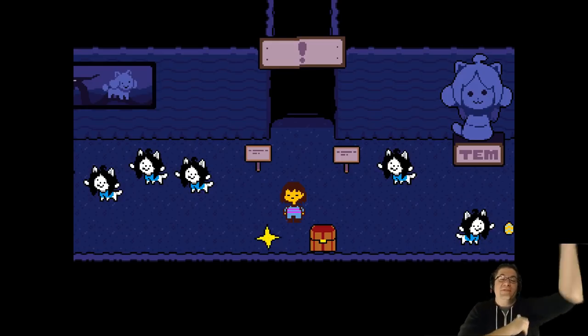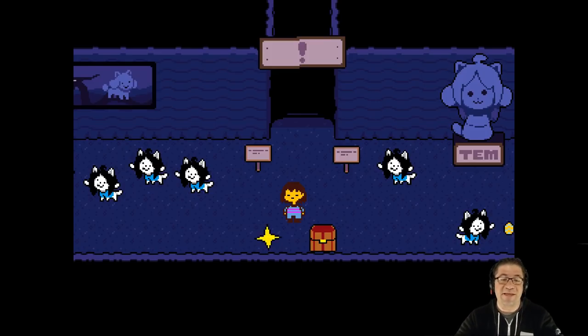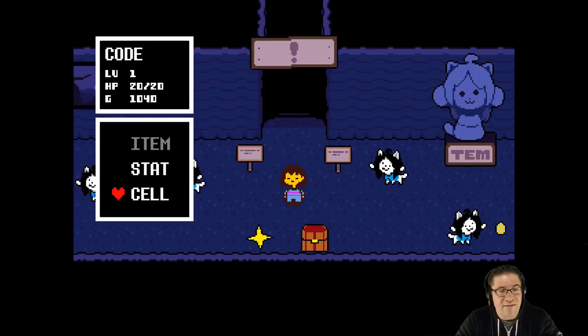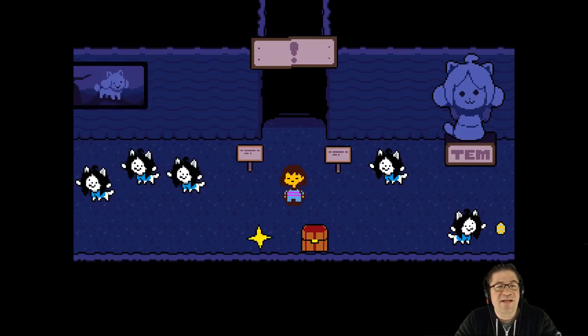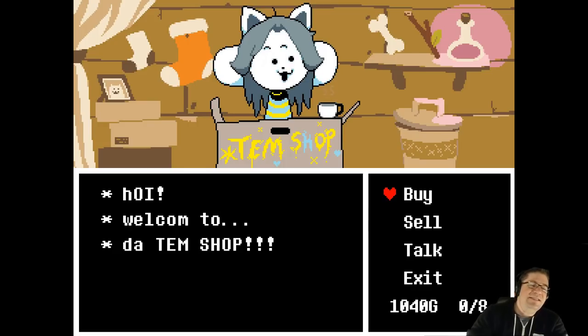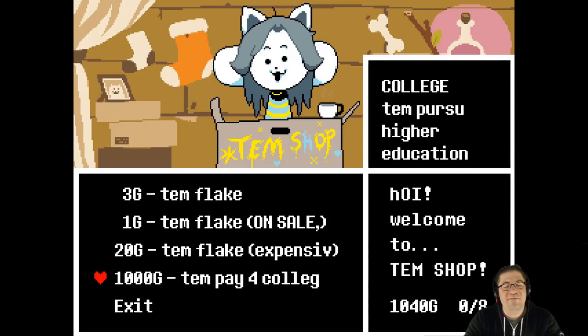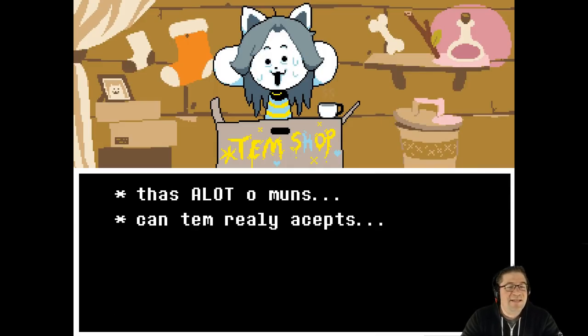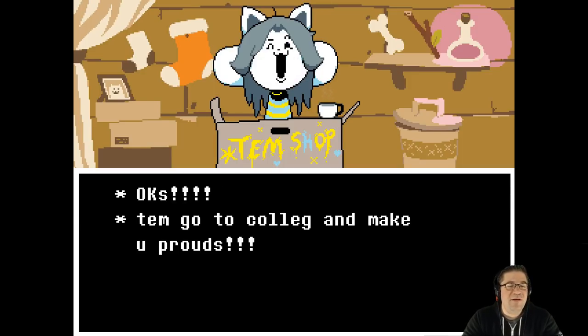Today's episode is going to be a continuation of Undertale, but a little bit different. Look at my gold — 1,040. So it works, but I'll show you what this does. Hi-yo, welcome to the Tim Shop. We're going to go ahead and buy Tim's college. Whoa, that's a lot of mons. Can Tim really accept? Let's let Tim go to college and make you proud.